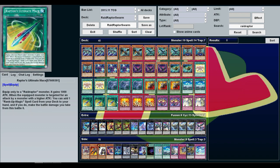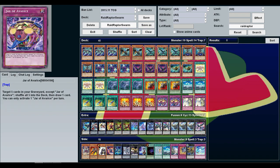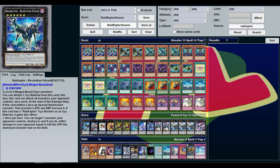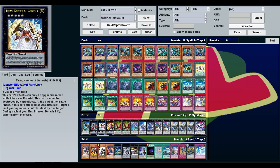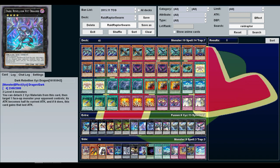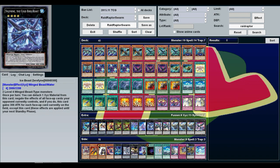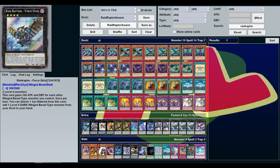Three Raptor's Ultimate Mace, three Icarus Attack, two Jar of Avarice, and two Solemn Notice. For the extra deck we're playing one Revolution Falcon, one Wind-Up Arsenal Zenmaioh, one Tiearaiments Keeper of Genesis, one Vulcasaurus, two Blaze Falcon, Dark Rebellion Xyz Dragon, Silent Honor Arc, Ice Beast Zerofyne, two Castel Skyblaster Musketeer, three Number 4 Strix, and one Rise Falcon.